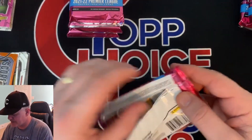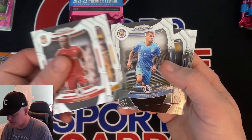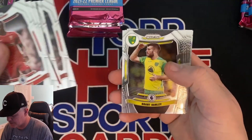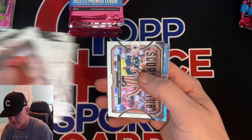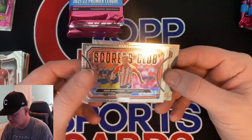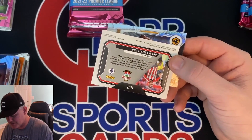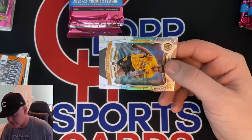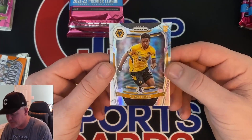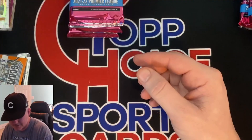Next pack. Maine. Simdo. Cancelo. Allen. Prose. Young. James. Fernandez. Corral. We got another Scorers Club — Armstrong. Is that the same guy I had in the orange? No, it was in the silver. And a rookie of Hover — rookie prism. Nice.